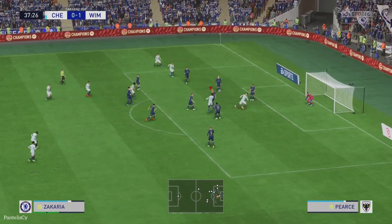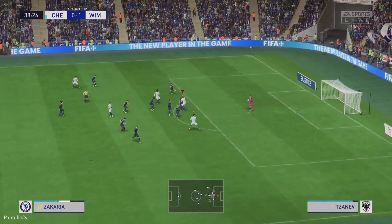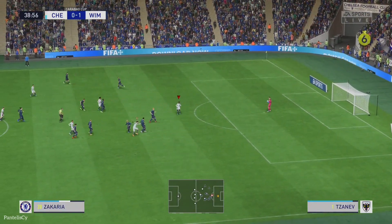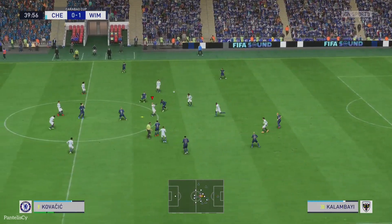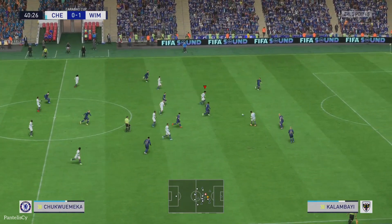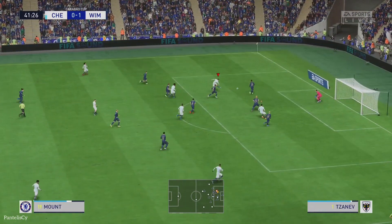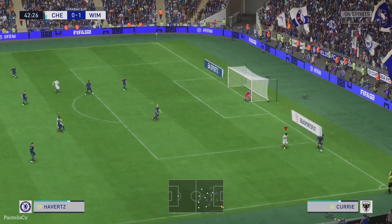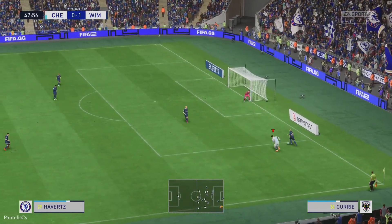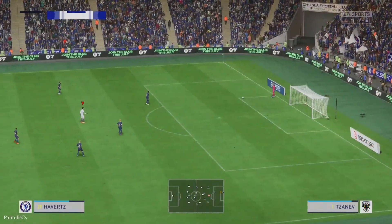Mount. No real accuracy, and easy for the keeper. What can Chelsea do from this position? Mount — it's there for him! And pushed away to safety. Gives it a go! And just grazing the crossbar.